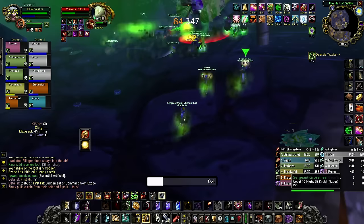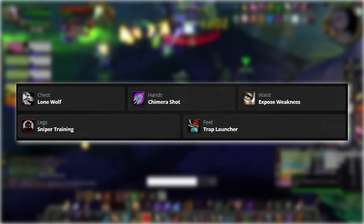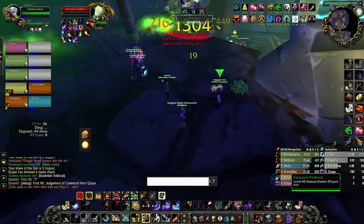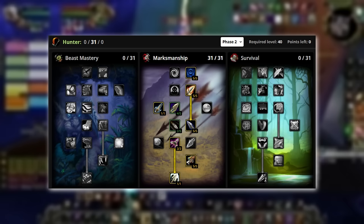When it comes to the build, we'll use a setup very similar to the current go-to Marksmanship build with a few minor adjustments. You'll want to go with Lone Wolf on chest, Chimera Shot on gloves, Exposed Weakness on belt, Sniper Training on legs, and Trap Launcher on feet. The build heavily relies on you being able to go Lone Wolf. It's viable if you're the one who has to provide Aspect of the Lion, but then you'll be better off rocking a full attack power build, so make sure to bribe whoever you need to bribe to ensure someone else brings that buff.